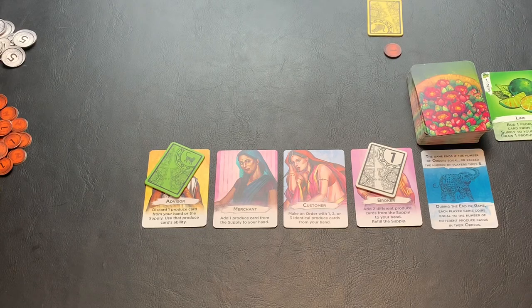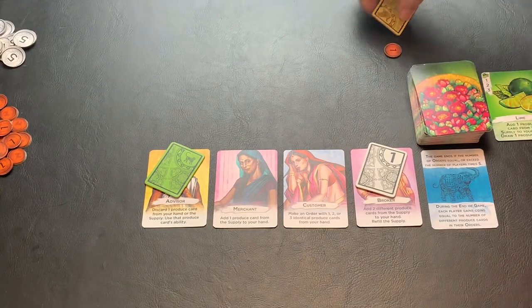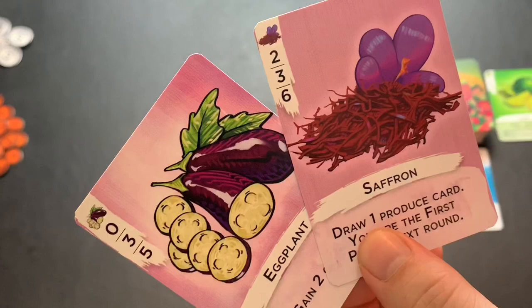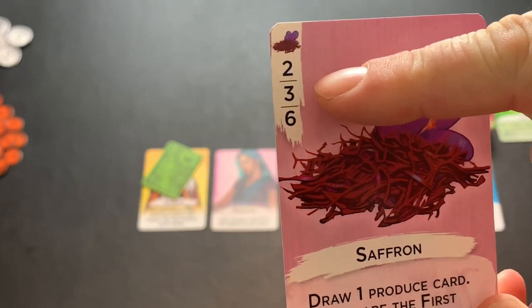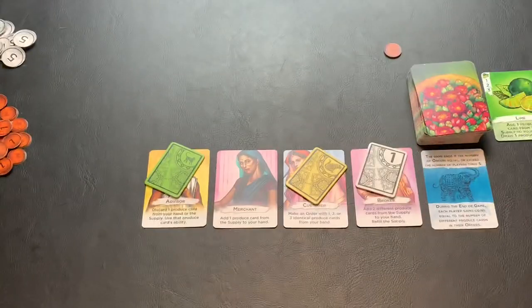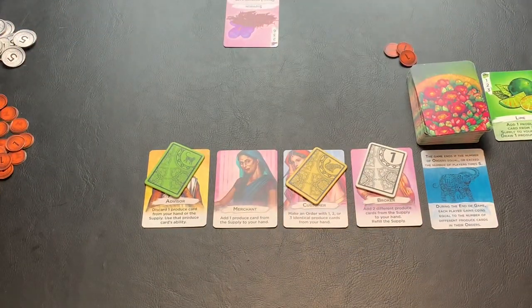This ends the first player's turn because they're out of action tiles. We move over to the second player who has a single action tile to use. They are simply going to play on the customer and make an order with one, two, or three identical produce cards. In their hand they're holding the eggplant and the saffron. They're going to play the saffron. Because they're only using one card, it is worth two points. For two saffron they would gain three points, and for three saffron cards they would gain six points. In this case, we play an order of one saffron card, giving us two coins from the supply.